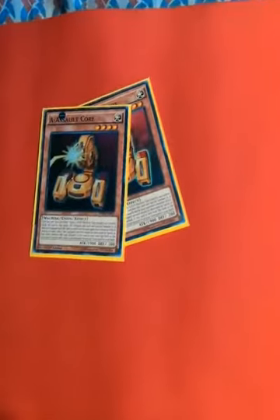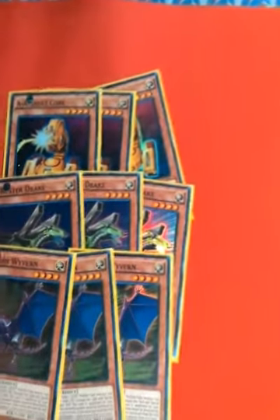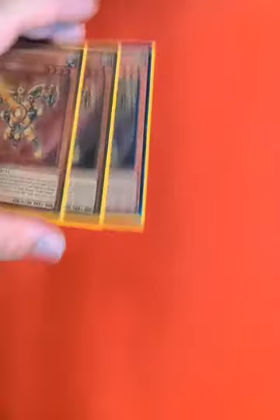First of all, you're going to play the ABC monsters — A Assault Core, B Buster Drake, and C Crush Wyvern, all at three, because that's how the deck works. Pretty self-explanatory if you know anything about ABCs. This should all be pretty standard for the most part.